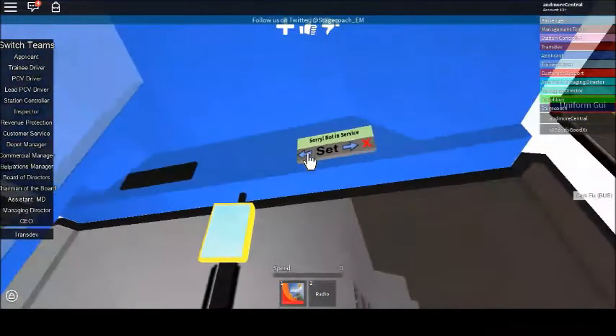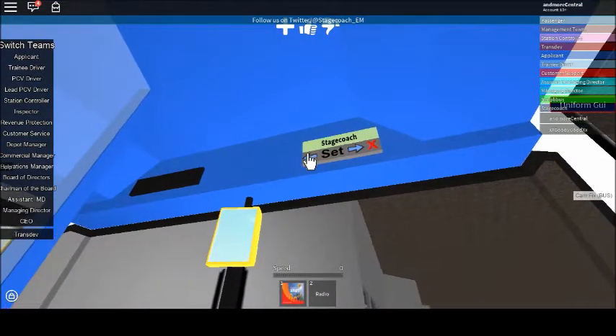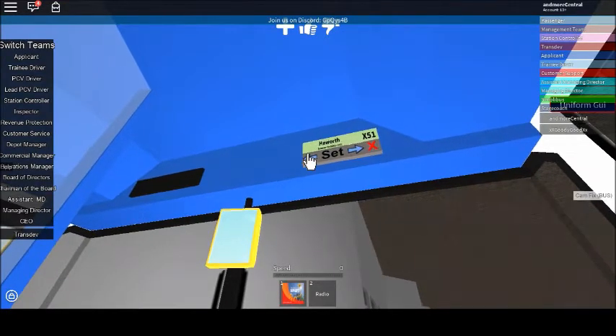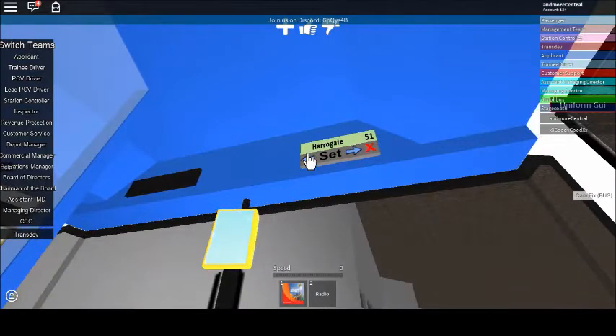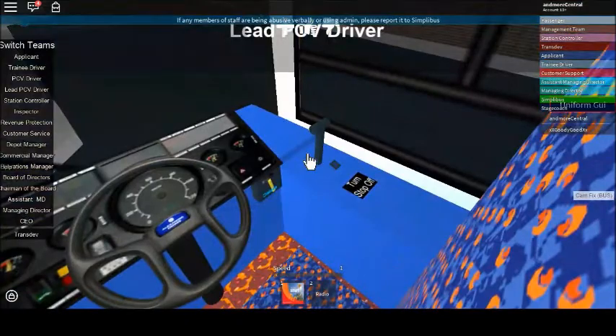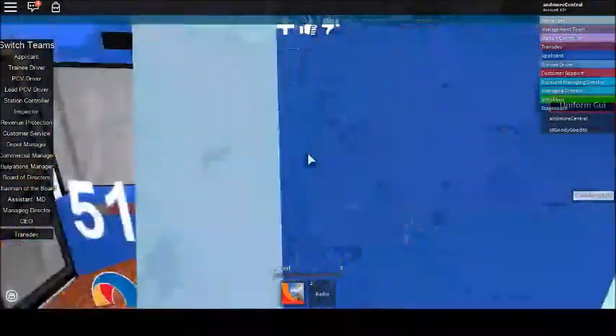That is my diagram, so if you're ever coming on this map there'll be a link in the description below. I am usually on the 51 unless there's specials going on, in which case I'll be doing those. Next week I'll be doing the X51s as well - summer specials, we're doing those all summer. So without further ado, we might as well depart now.